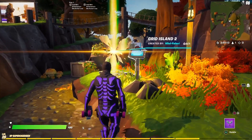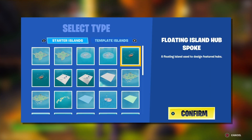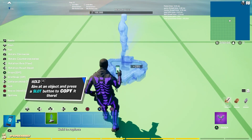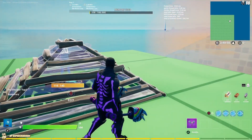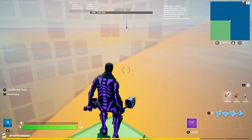Once you're back in the hub, go to your own personal island and create a brand new island — make sure it's a grid island — then load into it. Once you've loaded in, you will see your waypoint in the distance. Go to the closest corner and trap a player spawn pad with a cone over it in one of the squares.